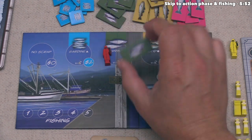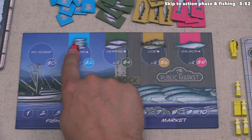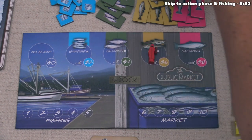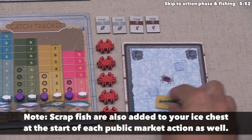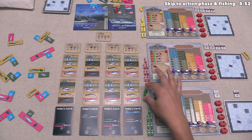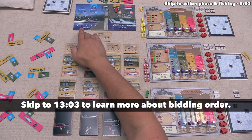For example, going to the herring spot costs four money and gives a herring scrap token, or spend two money for a sardine scrap token. We decide to bid onto the cod spot, spending six money, leaving us with six remaining, and we take one cod scrap fish placed adjacent to our ice chest. When we take a fishing action later, that is when we actually place the scrap into our ice chest. In subsequent rounds, bidding order is dictated by the previous round's player order.